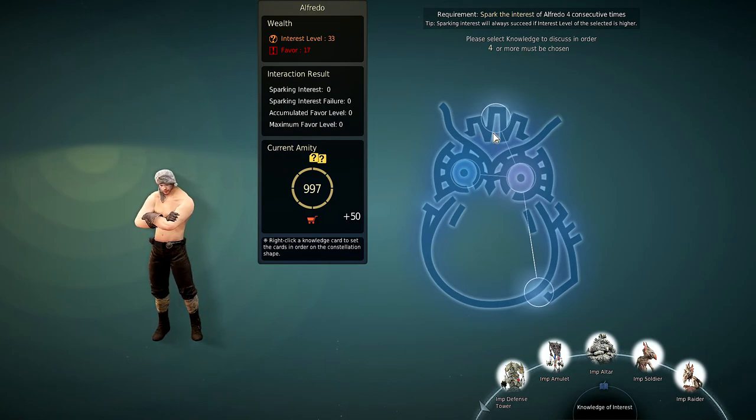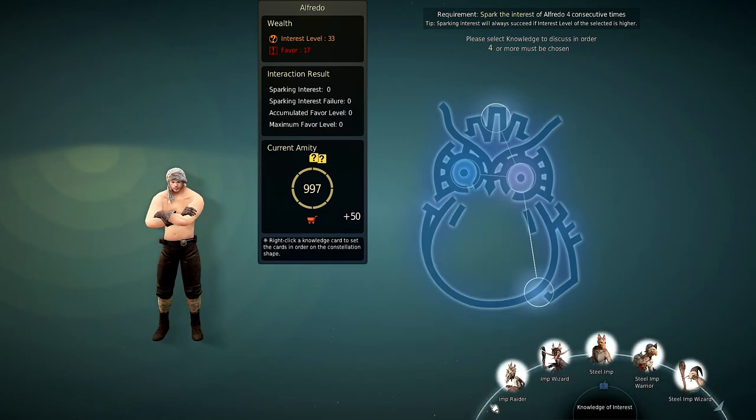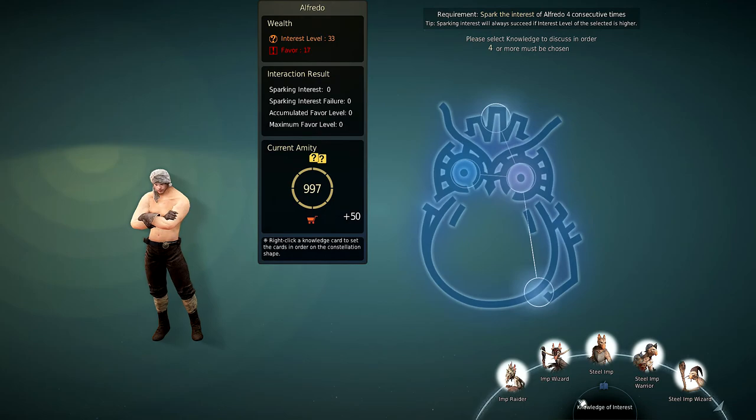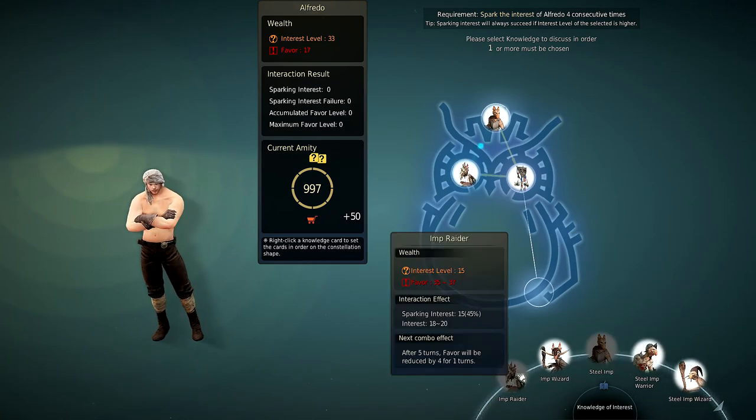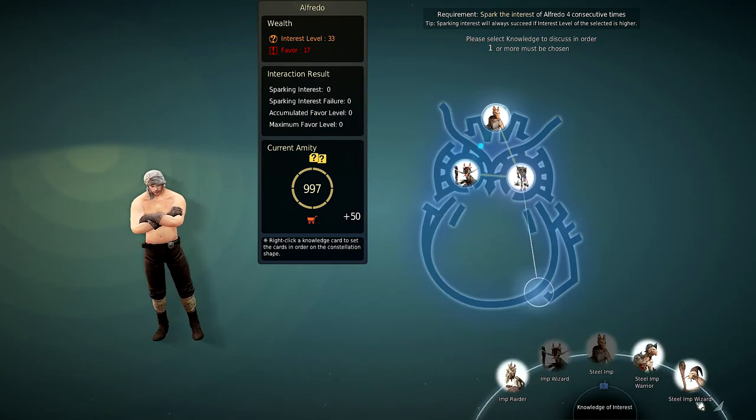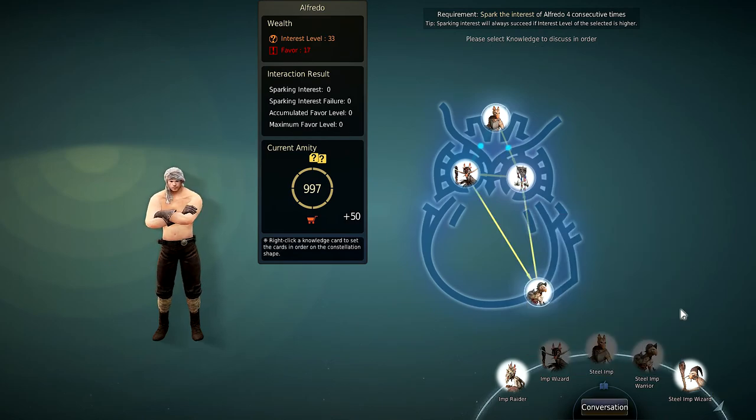Then you can try doing this combination, which is a bit safer. It starts off with Steel Imp, then Imp Amulet, then Imp Wizard, and you also end with Steel Imp Wire.